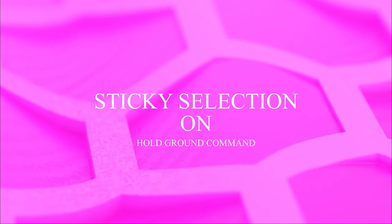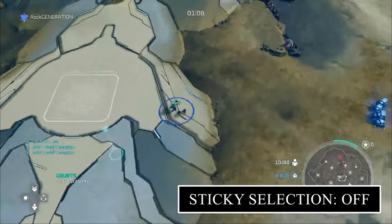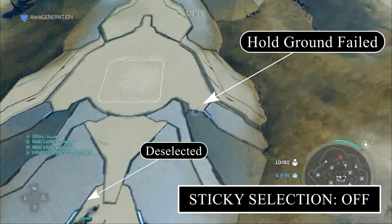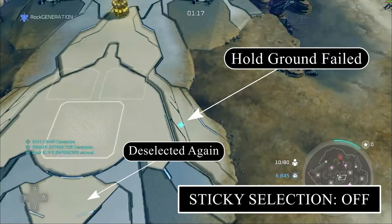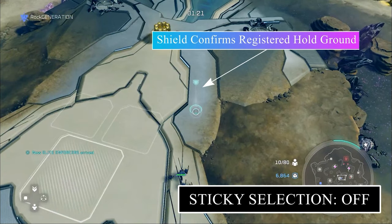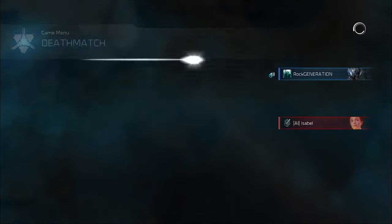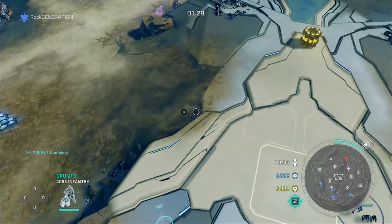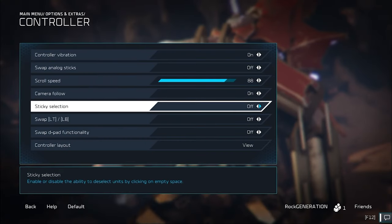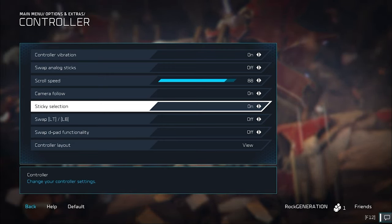Next up is sticky selection, which is a little complicated. Essentially, this helps you use the advanced commands in Halo Wars 2, such as the hold ground command. Oftentimes you select a unit, go somewhere across the map, do the double tap LB, and lock your unit on the ground. If you don't have sticky selection on and you click too close to the mini base or mess up your button slightly, you can accidentally cancel the hold ground. With sticky selection on, you can't deselect a unit unless you click B, so just clicking on the ground won't accidentally deselect a unit. I highly advise you put on this setting.